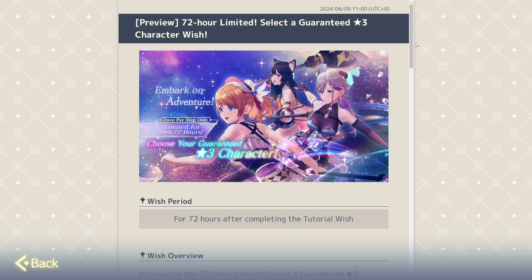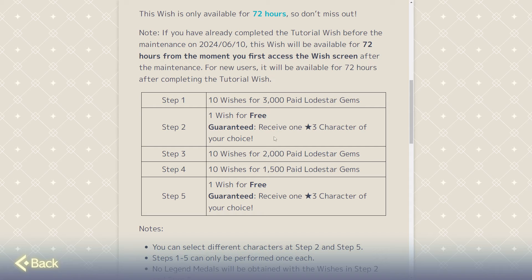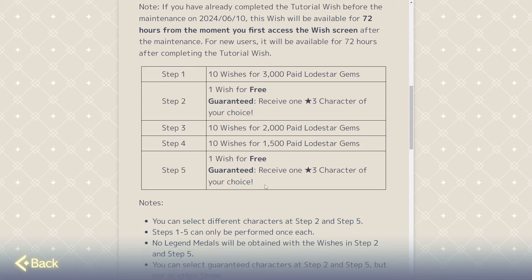It's very limited — just 72 hours. And it's a really good deal. I highly recommend it if you can afford it. It's 6,500 paid gems total. You do step one, you get a 10-pull for 3,000 paid gems. Then the next one is free and you get a selector for a three-star character. Then you get two more pulls for 2,000 and 1,500 paid gems, and the last one is another selector. So you can get two three-star characters.